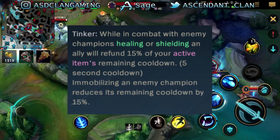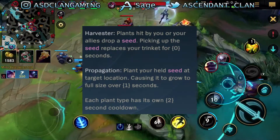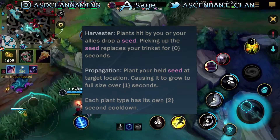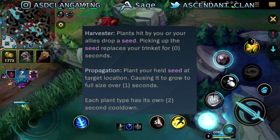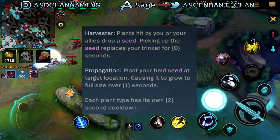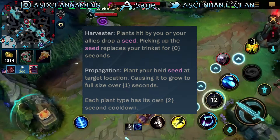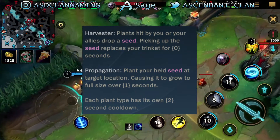Immobilizing an enemy champion also reduces its remaining cooldown by 15%. The second item is Ixtali Seed Jar — Harvester: plants hit by you or your allies drop a seed. Picking up the seed replaces your trinket. Propagation: plant your held seed at a target location, causing it to grow to full size over 1 second. Each plant type has its own 2-second cooldown.